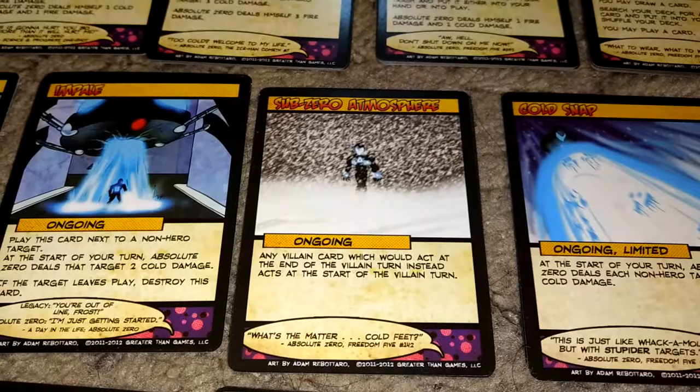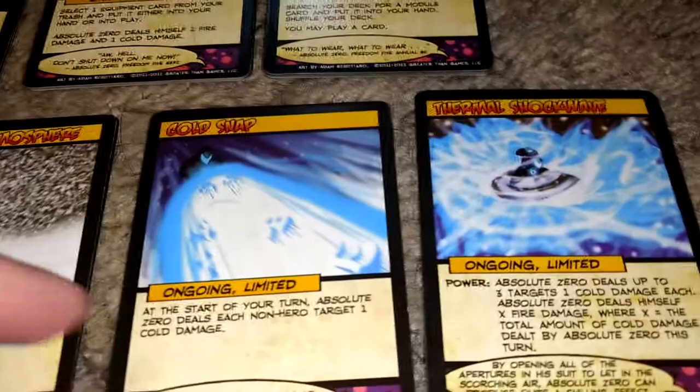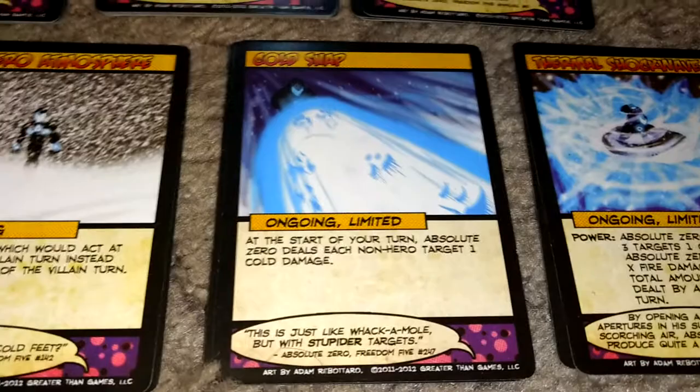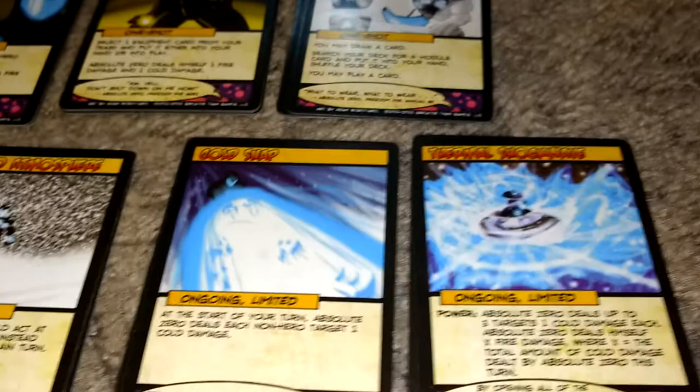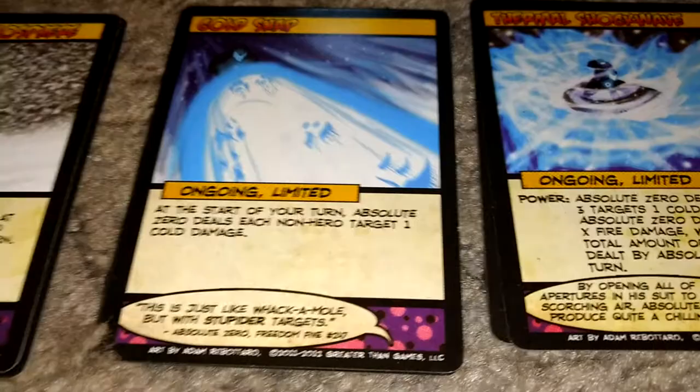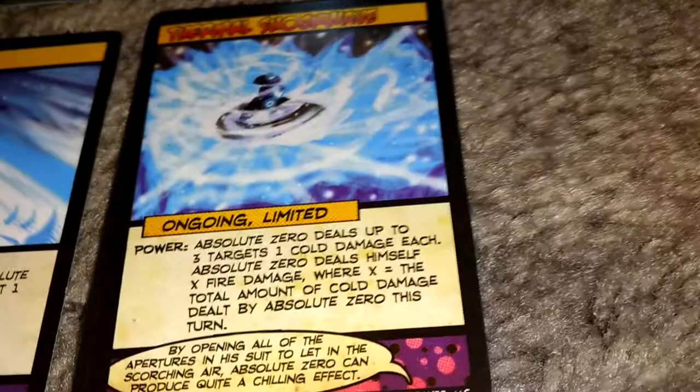Cold Snap — just play this card, unless there's a card in play that will do you more bad than good by damaging it. If you're fighting a villain and want to do a lot of damage, play this card mixed with Focused Apertures. Thermal Shockwave is a great card with a great power — recommend it. You don't always want to use it, but it's good and a little more reliably usable than Coolant Blast.